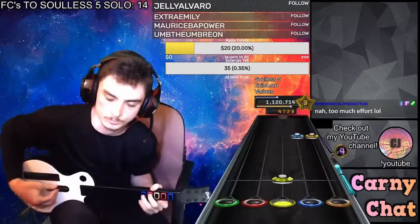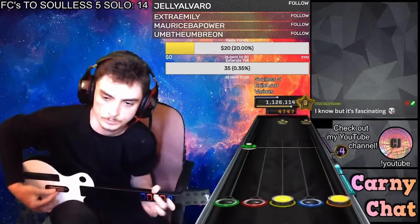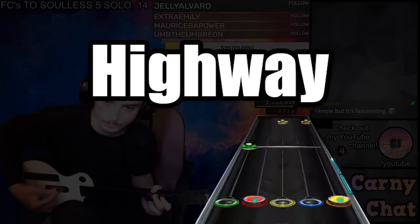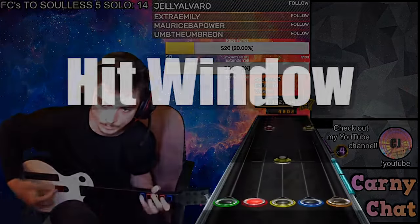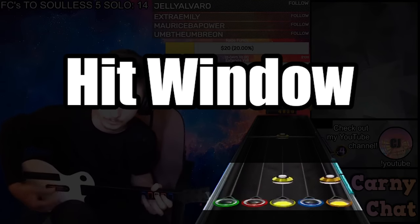To understand the cheating methods we'll be analysing, you'll need to get familiar with some terminology used in the community. The first term is highway, and it refers to the section of the game that looks like the neck of a guitar. It's where the notes you'll be playing come from, and it has one other part: the hit window, that serves as the hitbox for when you can register a hit on a note.